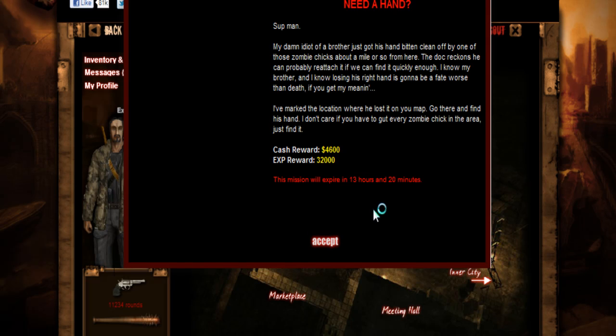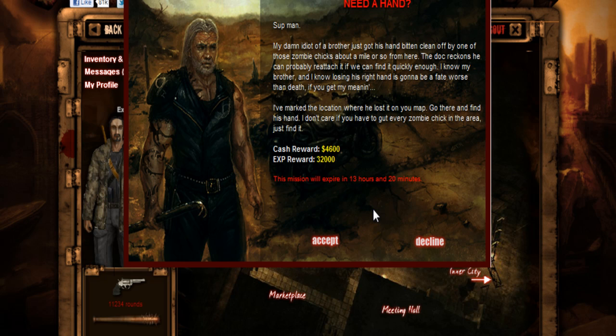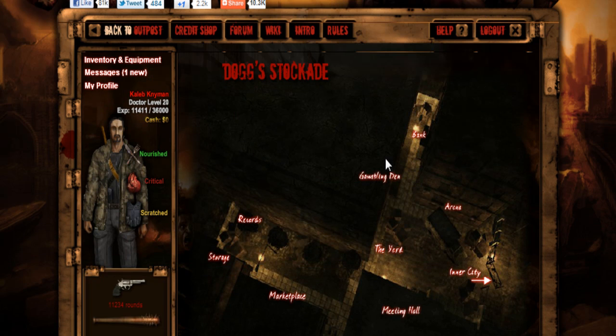After Nastier's, you should head to Dog's. I'll just read the mission: 'Sup man, my damn idiot of a brother just got his hand bitten clean off by one of those zombie chicks about a mile or so from here. The doc reckons he can probably reattach it if we find it quickly enough. I know my brother and I know losing his right hand is going to be a fate worse than death. I've marked the location on your map - go there and find his hand. I don't care if you have to kill every zombie chick in the area, just find it.'